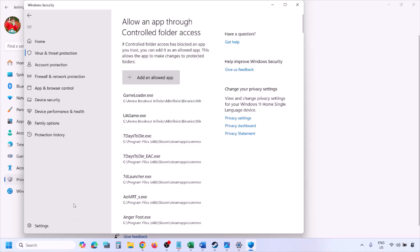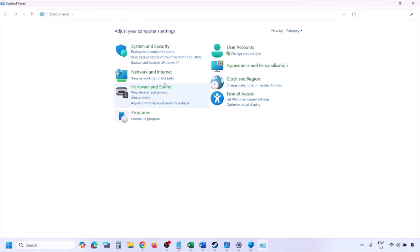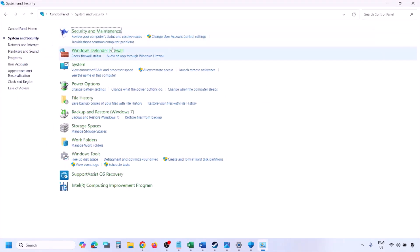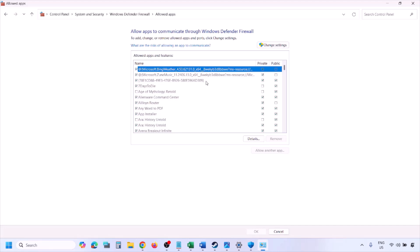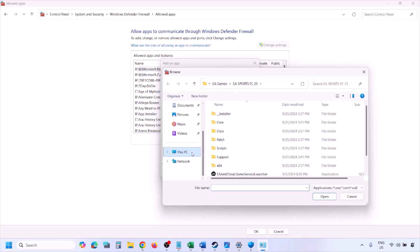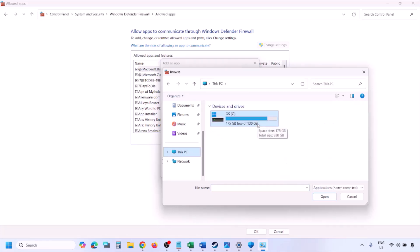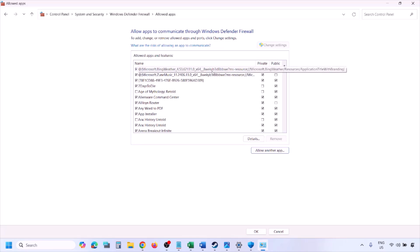You can do the same thing in Windows Firewall. Type Control Panel in the Windows search box, go to System and Security, then Windows Defender Firewall, and click Allow an App or Feature Through Windows Defender Firewall. Click Change Settings, then Allow Another App, click Browse, go to the game installation folder, select the game exe file, click Open, and then click Add. Once the game is added to the firewall, click OK and launch the game.